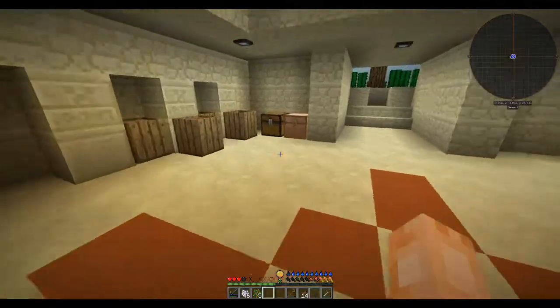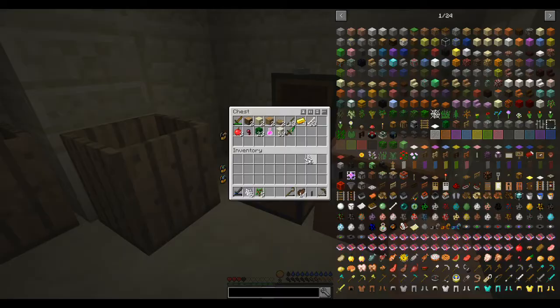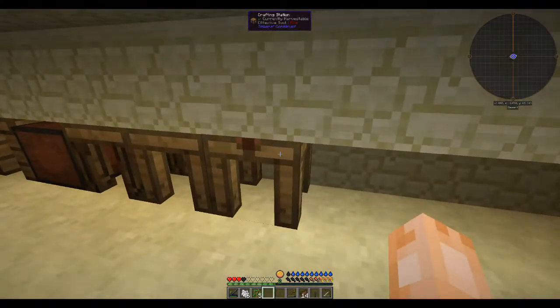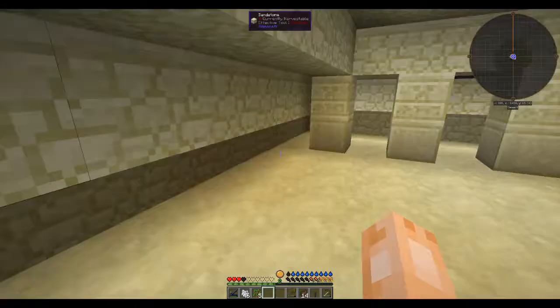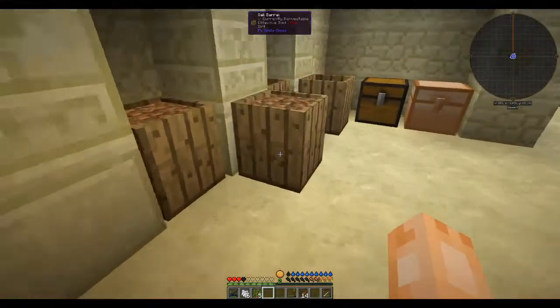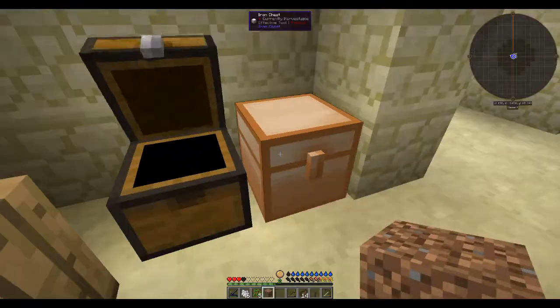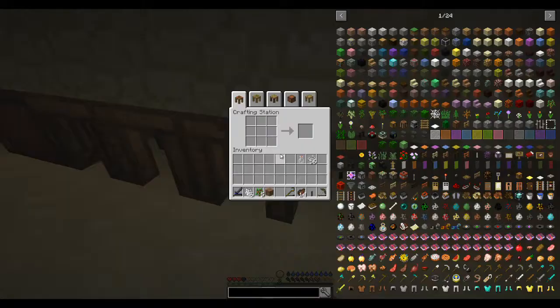Today, what we're going to start on is getting some sieved materials here. That's the next quest in the line, I believe. Actually, that's right - we were going to work on getting some of the dirty water here. Because we've got to finish up that quest first, and then we'll get to the sieving stuff.